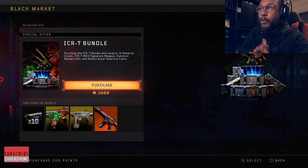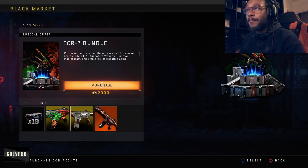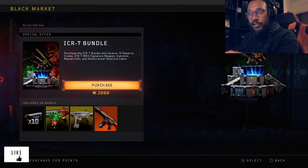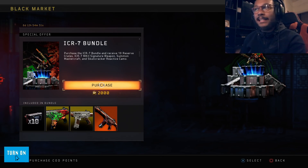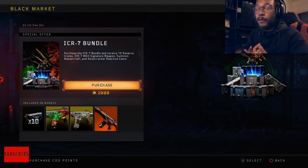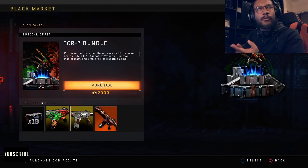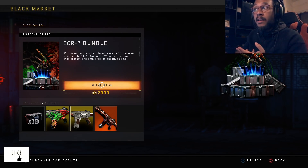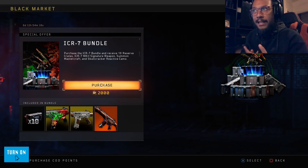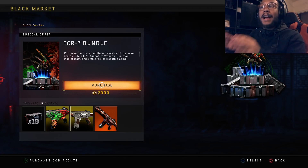What is going on, guys? How do you do? It's your boy Gray here. Welcome back to the channel. In today's video, as you guys can see, the ICR-7 bundle is available right now for PlayStation console players for the Black Ops 4 community. The ICR-7 bundle includes 10 reserve crates, an ICR-7 Mark II signature weapon - before known as Bounding Glory - the Summon Monster Craft Camo, and also the Skullcracker Reactive Camo.